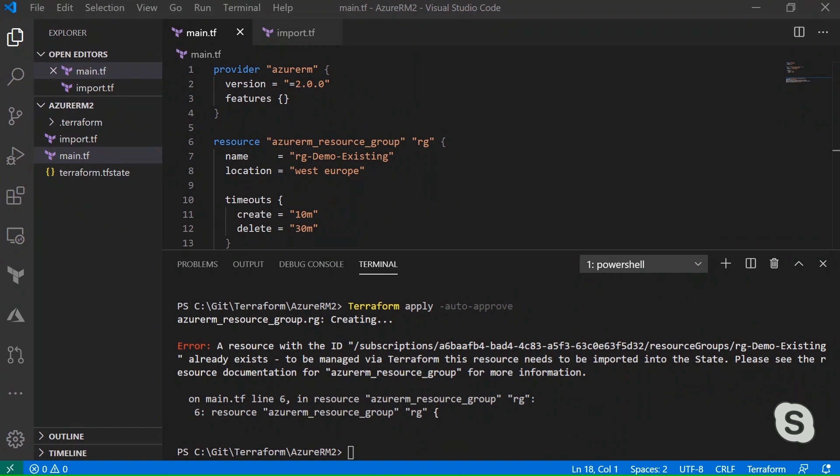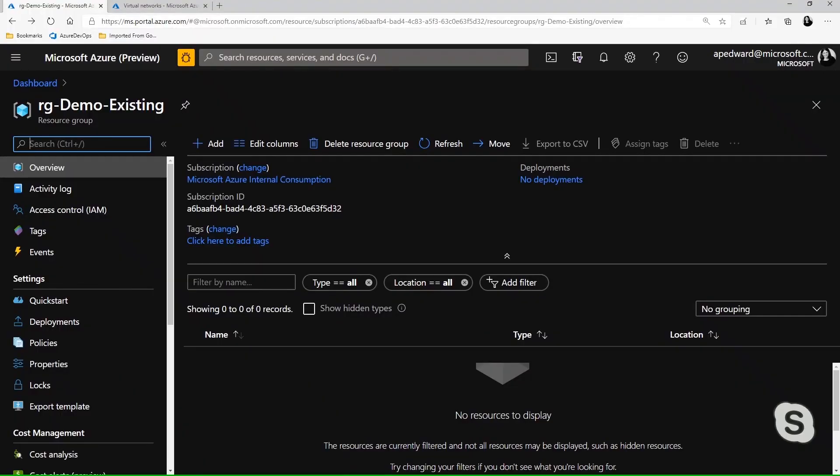The next update we have is the import feature. If you look at my code here, I actually tried to apply my code and deploy my resource group, and if you look at the bottom it says there's already a resource group existing in my subscription. So how do we overcome that? If I go to my subscription in the portal, we can see that I already do have this resource group. Terraform needs to be able to manage that. We have this new feature called the import feature, which is really great in 2.0 — they've really refined it so that you can take existing resources in Azure and bring them into your code.